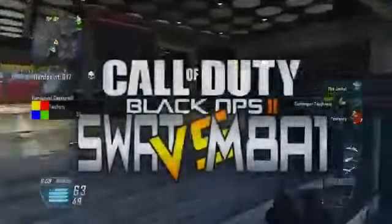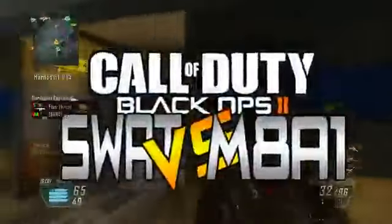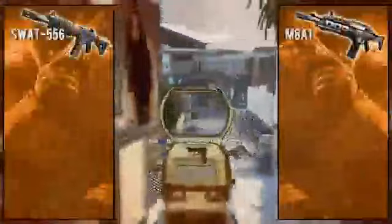What is up guys, it's Kobe back today with another installment of my Black Ops 2 weapon breakdown and comparison series. In this series I compare two weapons in their raw naked form. In today's video we'll be covering the SWAT 556 and the M8A1 — the two burst fire assault rifles in Black Ops 2. I'm going to go over the stats, characteristics, and basic features of each weapon to figure out which one is better.